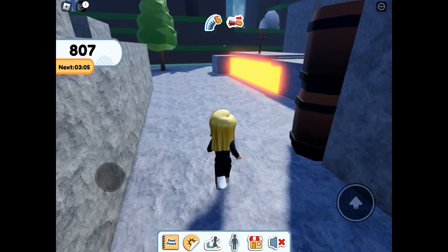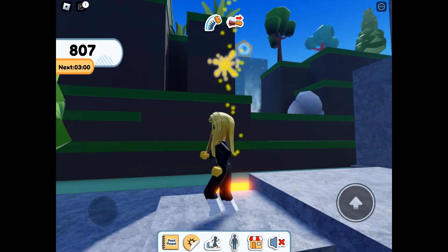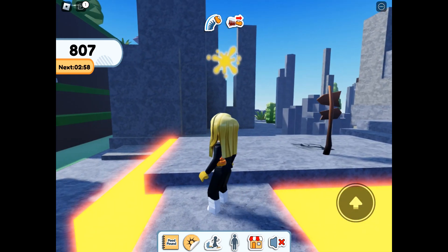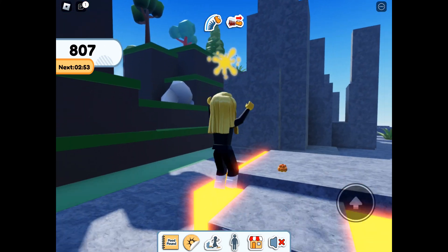Now we're getting Cloud Berries, moving through to the mountain area. Where the lava is, you can just see the little Cloud Berry there. We get a splat mark and we get turned yellow — I just need a blue and then I've got all the primary colors I've been turned into in this game.